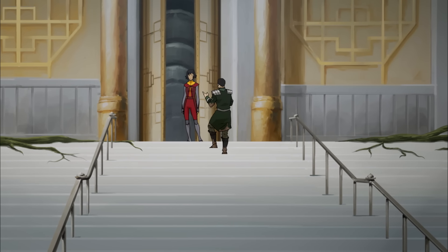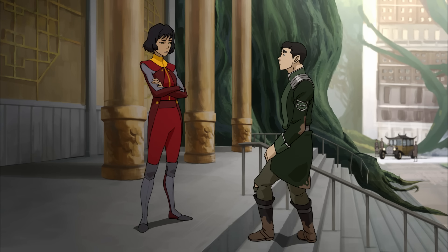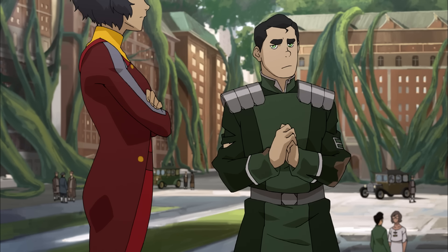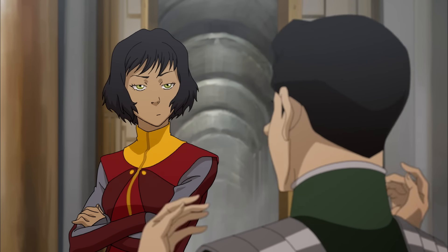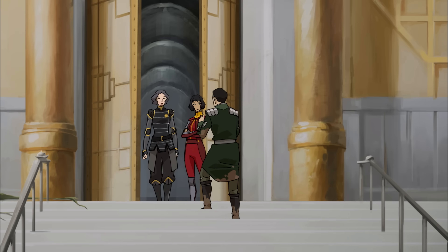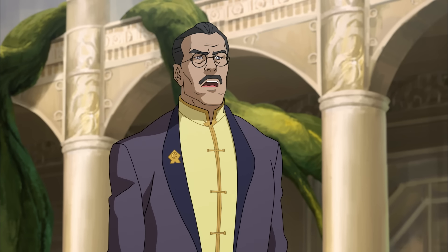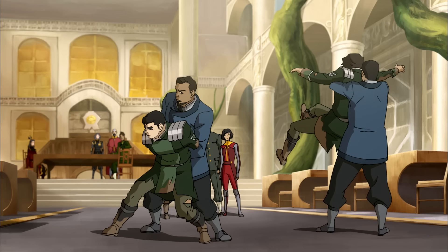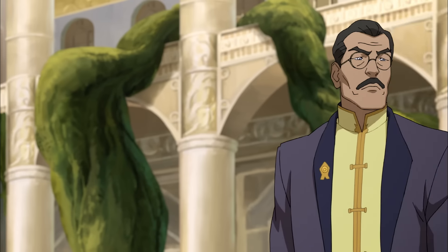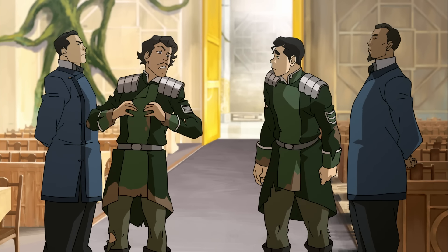Even when he found himself on the wrong side, unintentionally hurting those he loved — having sided with Kuvira, helped her take over the Earth Kingdom, topple their home, and get their mom and family captured — he did whatever he could to make things right, returning with top-secret information and defecting back to his friends' side.